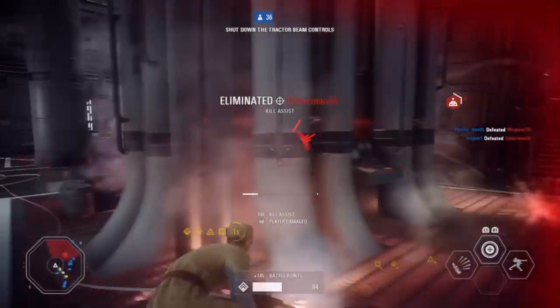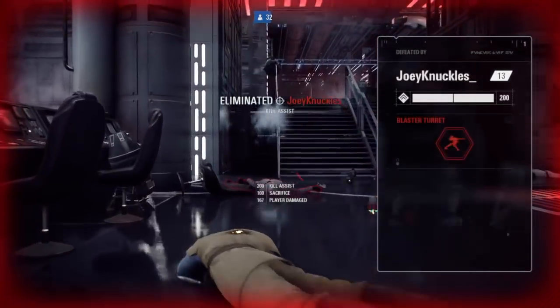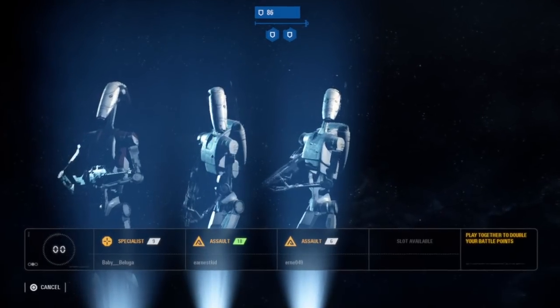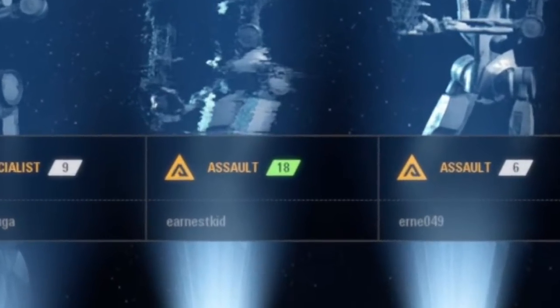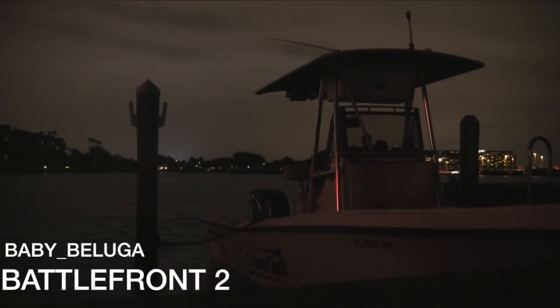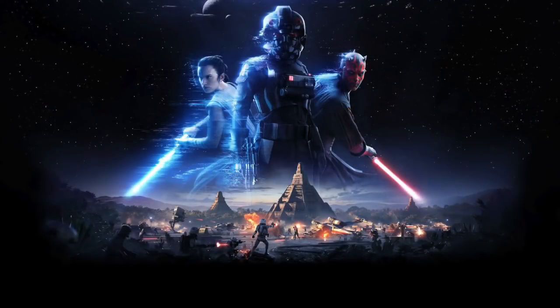You're playing Battlefront 2 and all of a sudden you get killed by a player with all these weird purple cards — that's not a coincidence. Or when you're waiting in the lobby to deploy and you see one of your partners has a level 200-something by their name. Well, here's how you get that. What is up guys, Baby Beluga here, and today I'm going to show you how to level up your class in Star Wars Battlefront 2.